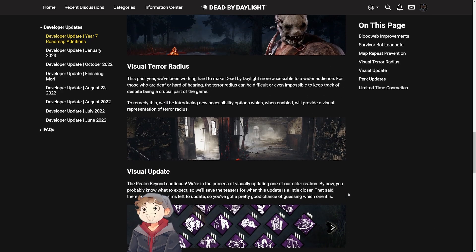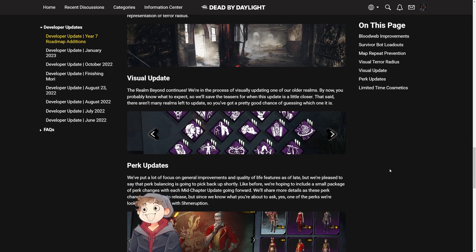They're also going to be doing updates to some maps. I'm assuming we're going to get Red Forest and the Swamp maps updated in the next mid-chapter or maybe even the very next patch. That's very much appreciated and I cannot wait. Hopefully we also see a balance change to the Garden of Joy map, and a few other maps still need some balance tweaks, but this is a step in the right direction.